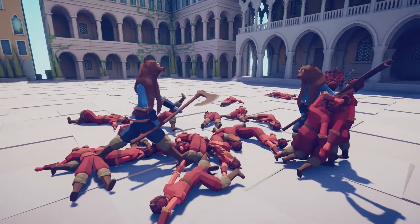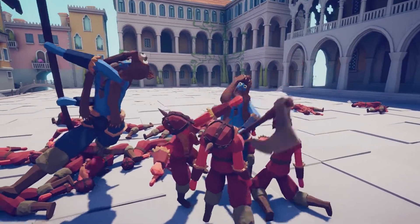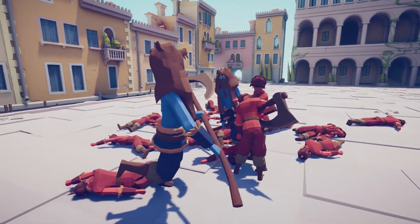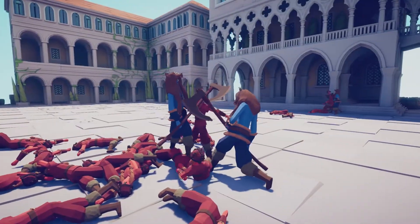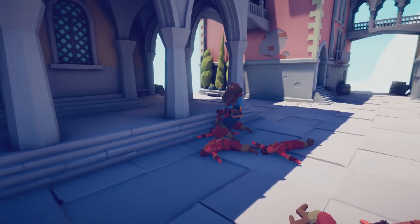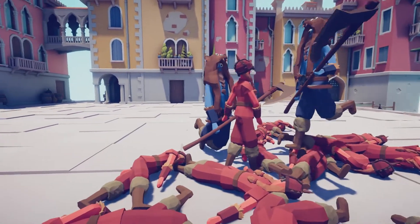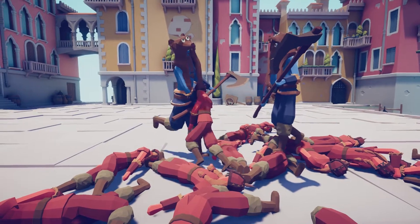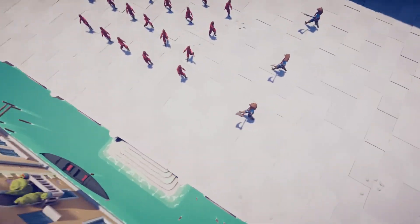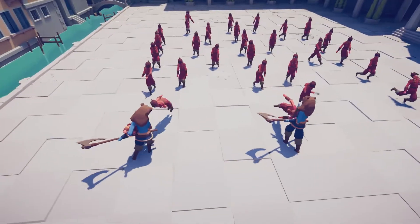Only about three or four headbutters left now and they're getting finished off rapidly. They haven't managed to kill a single jarl - that doesn't bode well. The last headbutter goes for a nut to the crotch - good effort but it's over. That was a little bit one-sided. One-nil to the jarls. Come on headbutters, let's do better this round because that was terrible - they're going to need quite a turnaround.